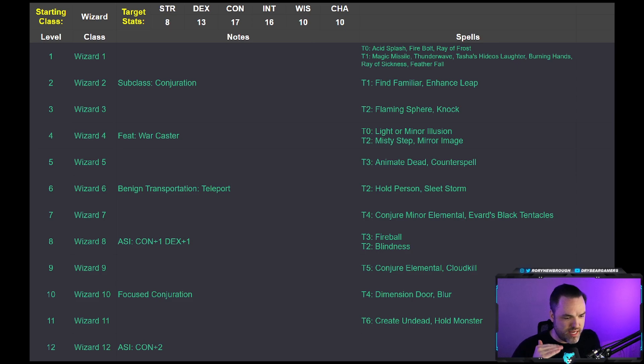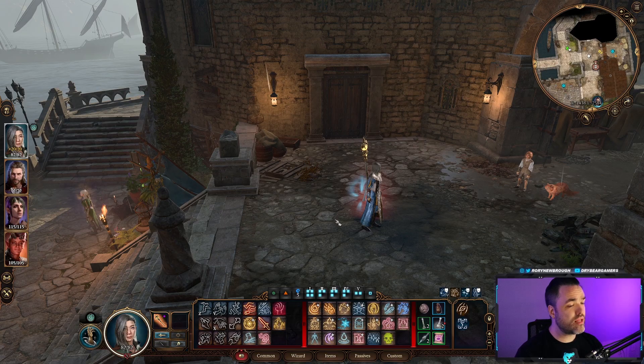At Wizard 11, while there isn't a standalone tier 6 Conjure Elemental spell, if you upcast Conjure Elemental using a level 6 spell slot it unlocks the final version of all elementals — the Myrmidons — which are incredibly strong.